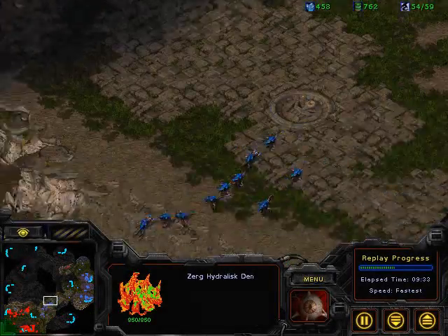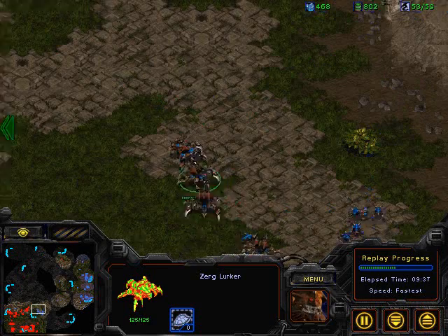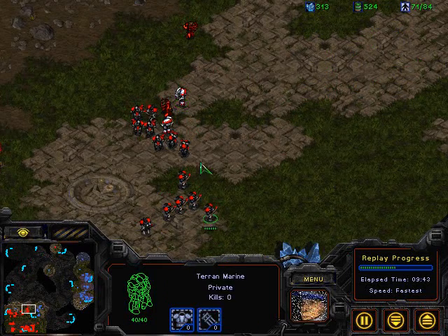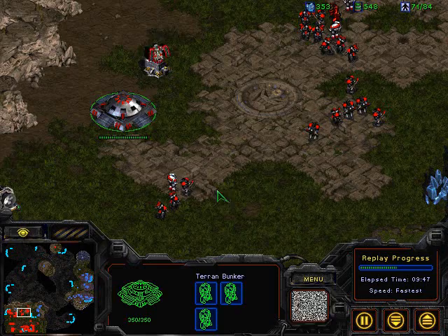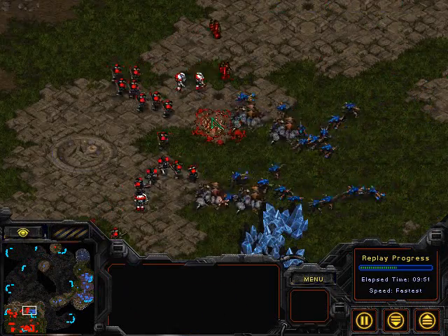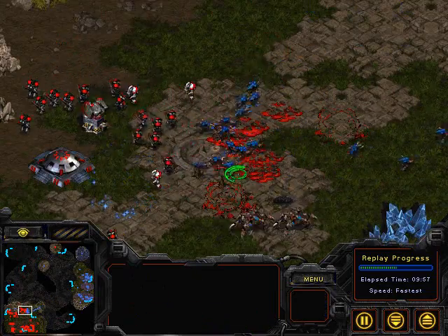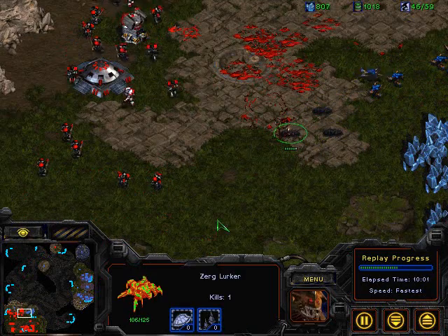The hydras have been prevented from being produced, so now Moe is forced to use those few hydras he did have. Excellent positioning by Sadist — he's got his forces out front so if any lurkers try to run in, he won't allow them to just close in and get hits. Having his forces out here forces Moe to burrow, unburrow, burrow, unburrow, picking off a lot of lurkers.